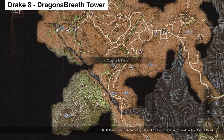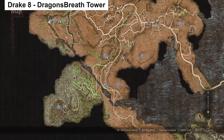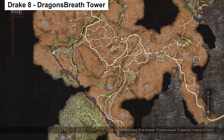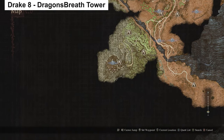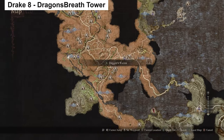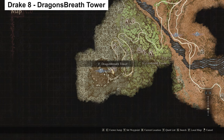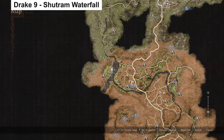Also on the same continent, sticking close to Bakbattahl: as part of the story you'll go all the way to the southwest toward Dragon's Breath Tower. As part of your quest you will fight a Drake at the top of Dragon's Breath Tower, and on one of my profiles I can come back to this tower every seven days and there is a Drake at the top floor that I can farm.